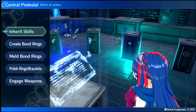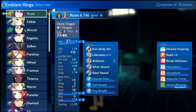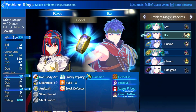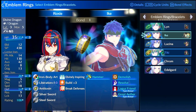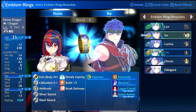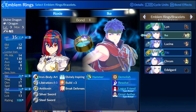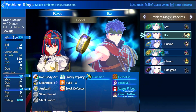Alright, so we now have Ike, the Ring of the Radiant Hero. Ike is basically like an armor knight emblem in my opinion, and I think that's how most people use him. He gives strength, defense, and HP — at max, seven HP, four strength, and five defense, which is really good.